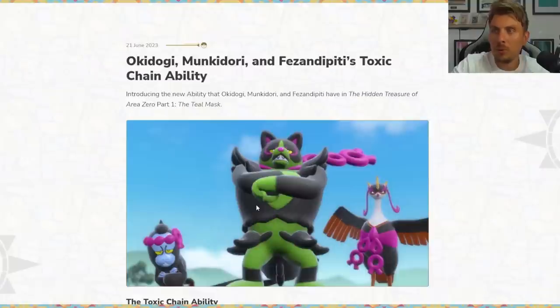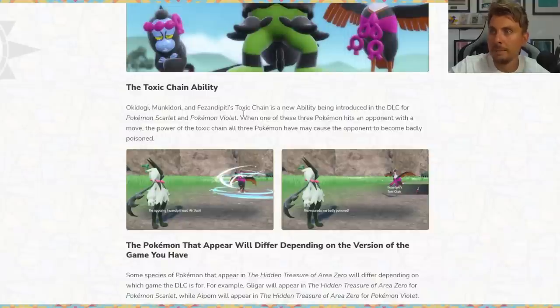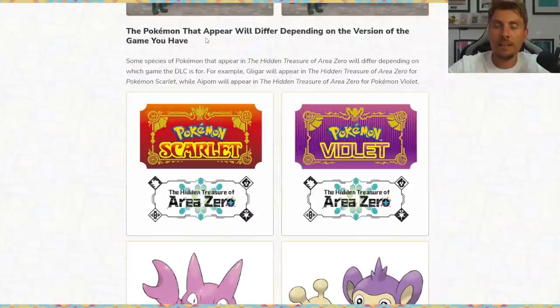We have a little more information about Okudogi, Munkadori, and Fezendipidi — they have a new ability called Toxic Chain. When one of these three Pokemon hits an opponent with a move, the power of the Toxic Chain may cause the opponent to become badly poisoned. Unlike Poison Touch which just poisons the foe, Toxic Chain actually causes Toxic status, and there'll probably be a percentage chance that happens every time you attack. It's a pretty strong ability because the Toxic damage counter doubles every turn.